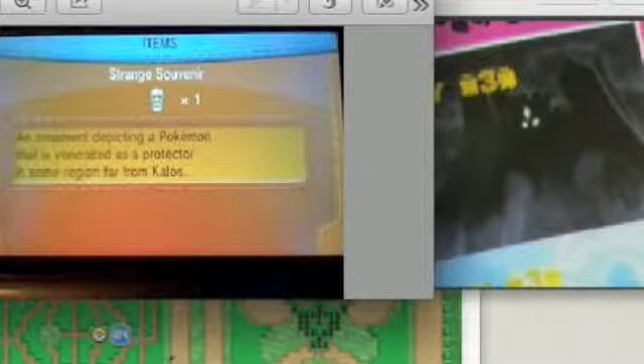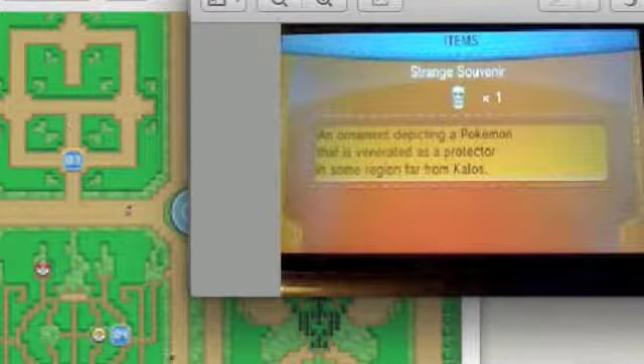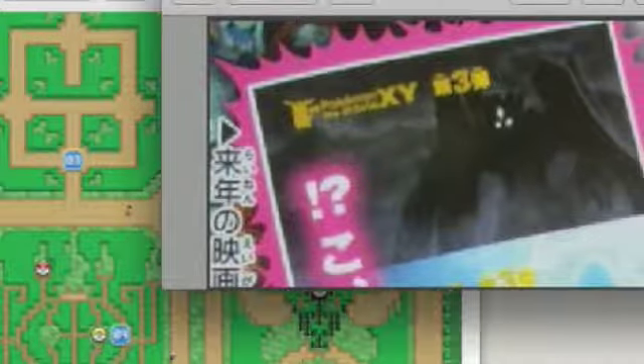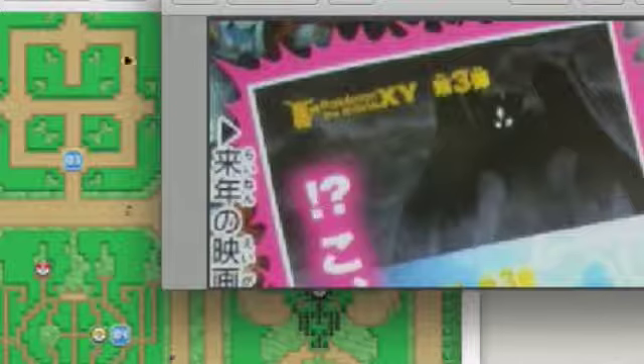I think what you need to do in order to get this Pokemon is to use this item. You go to this hedge maze, maybe activate an event or something, and then probably this Pokemon will show up. Just look carefully at the resemblance.